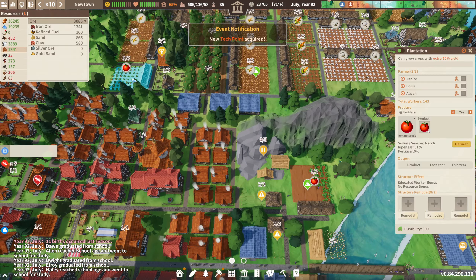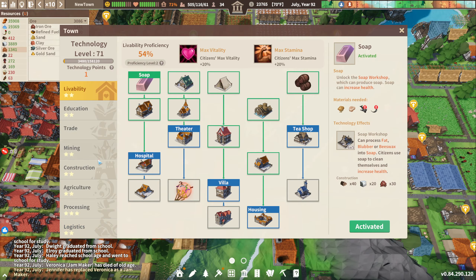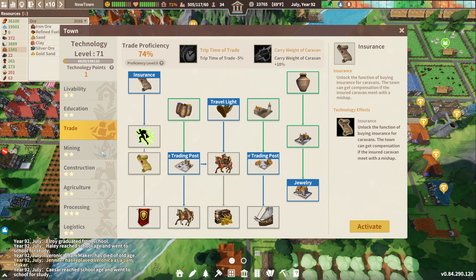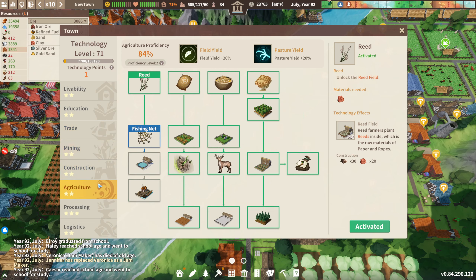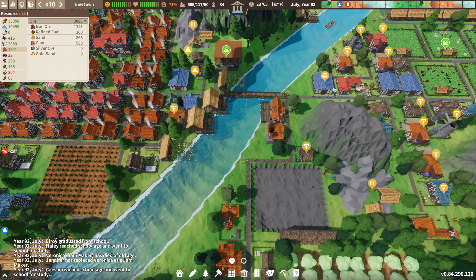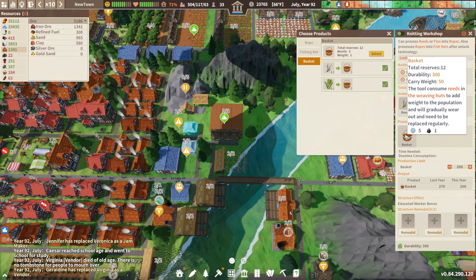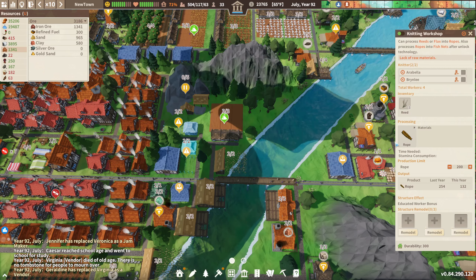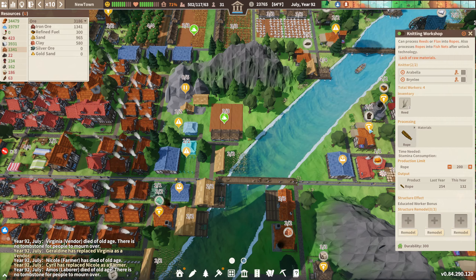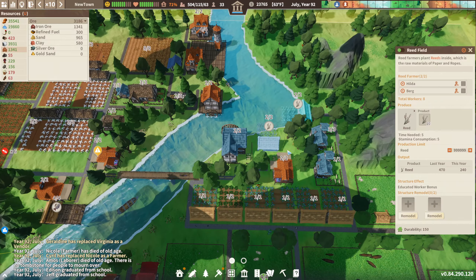We do have tomatoes growing. Alright, we did get another tech point, which is going really quick. We wanted to work our way towards fishing, so the knitting workshop can now make nets. Although we definitely need more reeds — this is not enough.